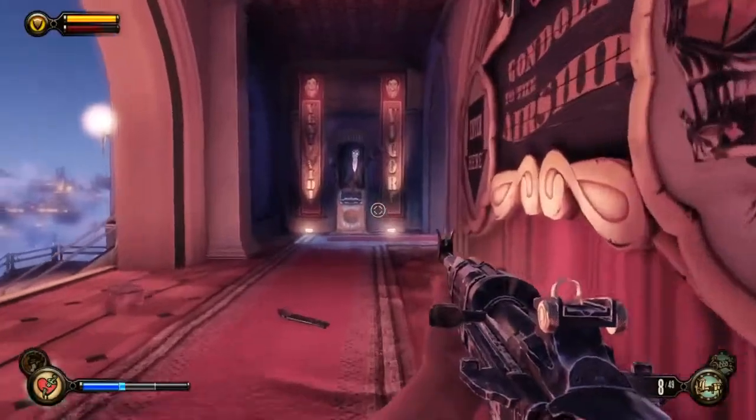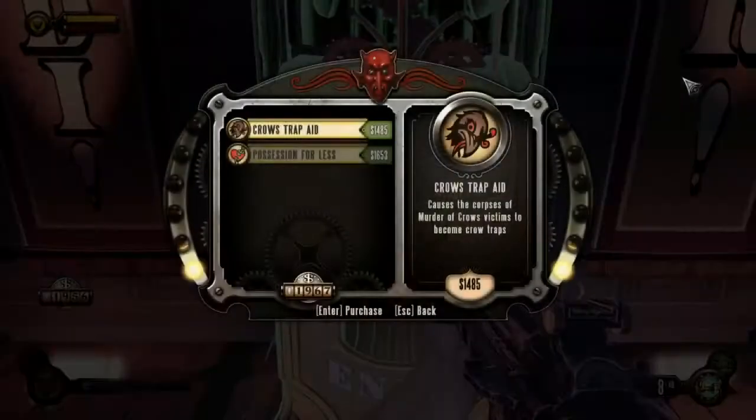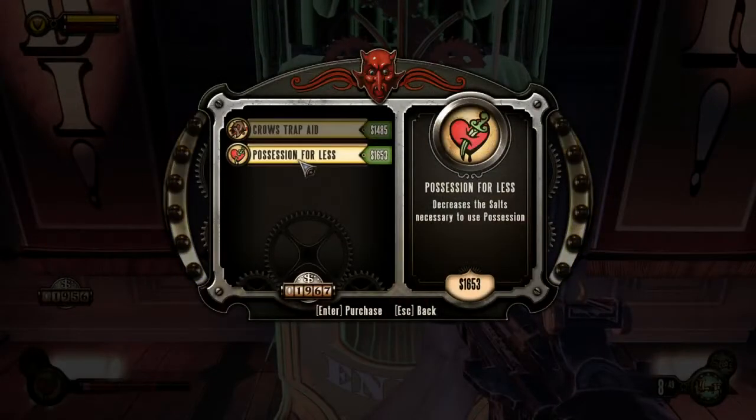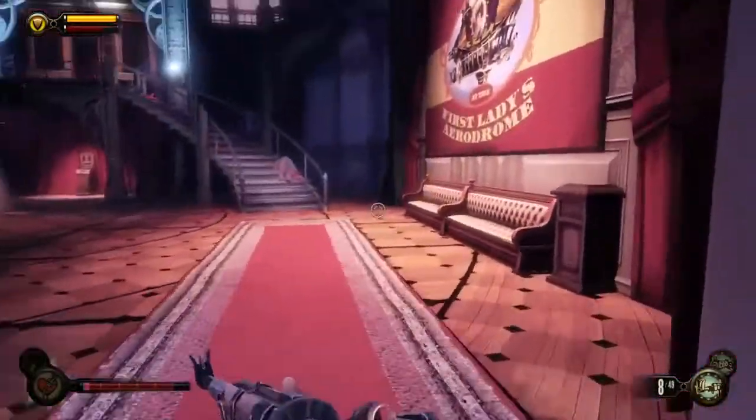Armory! I can get Possession for Less now — tank all of the cash I've earned. Possession for Less, please. That will pay dividends because now I can possess more of these machines and get more money.